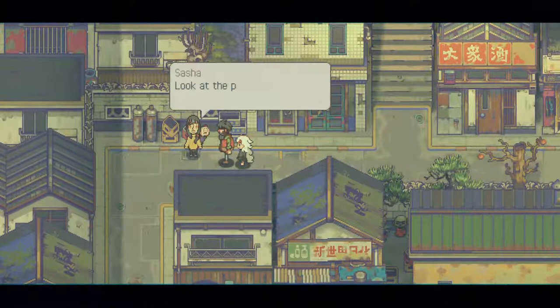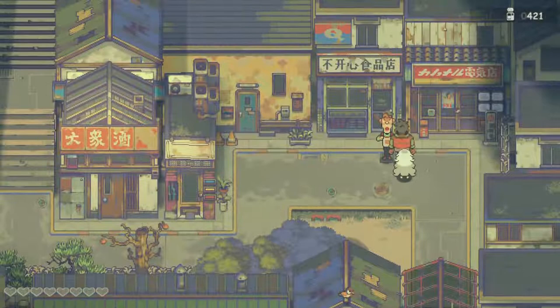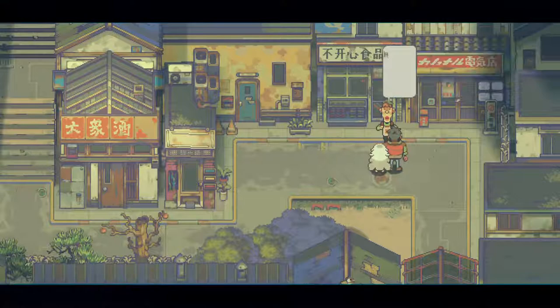Now I can see the other villagers. Let's talk to Sasha — look at that, a pretty little girl. Let's take a detour and talk to her. Are you off to Old Town? So terrifying — that place is rife with monsters. But you two look like a pair of adventurers who can take care of yourselves.